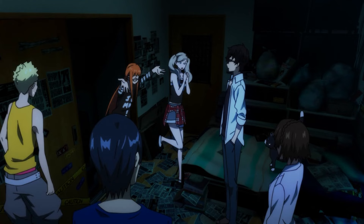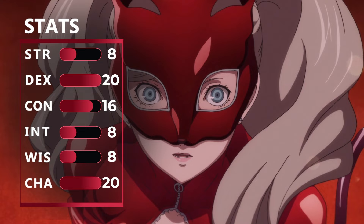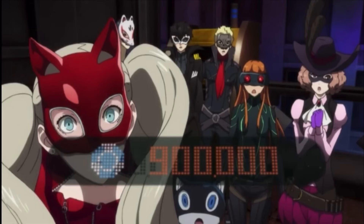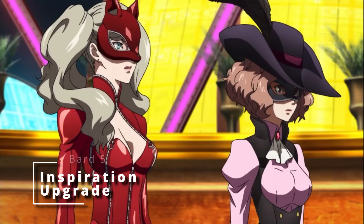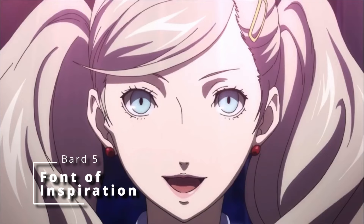At 4th level of Bard you get another Ability Score Improvement, so we're going to go ahead and finally max out our Dexterity. This is going to help our armor class as well as max out your abilities with your whip. Then at 5th level of Bard your Bardic Inspiration upgrades from a d6 to a d8, and you get Font of Inspiration, so now your Bardic Inspiration recharges on a short or long rest instead of just waiting for a long rest.